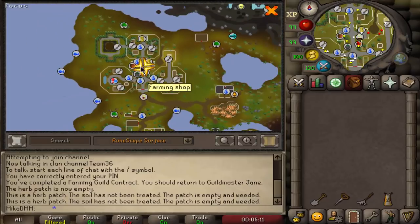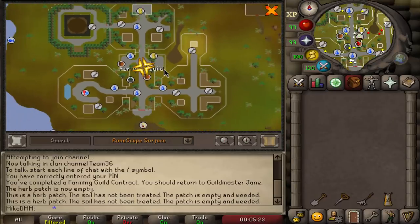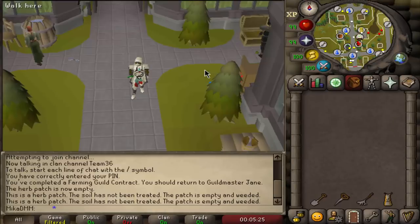First things first, we start in the farming guild. You can teleport here with the skills necklace or by teleporting to the fairy ring CIR. It's located in Zeah but it's very far away from anywhere, so just teleport here one way or another.